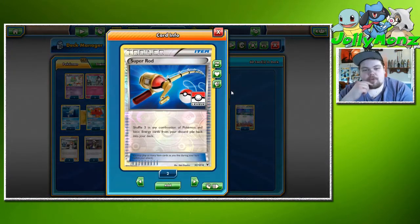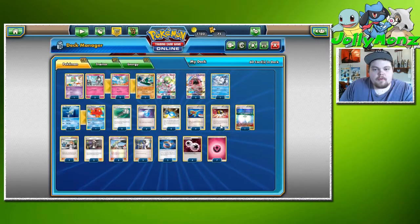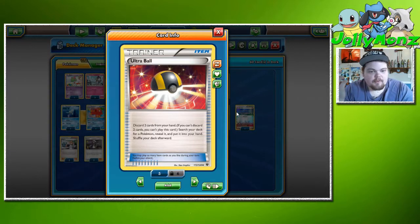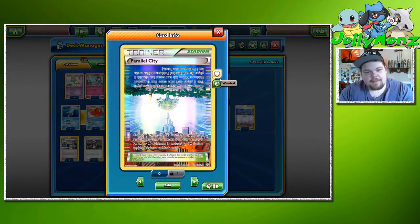We're playing two Super Rod — shuffle three in any combination of Pokémon and basic energy from the discard pile back into your deck. Christopher Schemanski was playing two Super Rod, so that's what we're rolling with. I've always preferred Super Rod over Rescue Stretcher in decks like this because it gets the energy back too — especially in a deck where you almost always retreat turn one or lose energy to Max Potion. And four Ultra Ball — discard two cards from your hand to search your deck for any Pokémon.